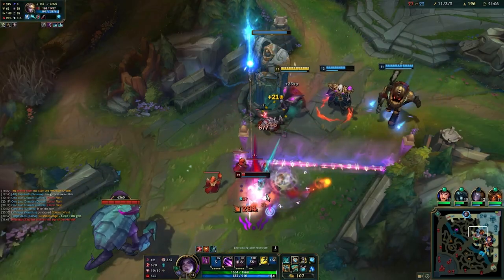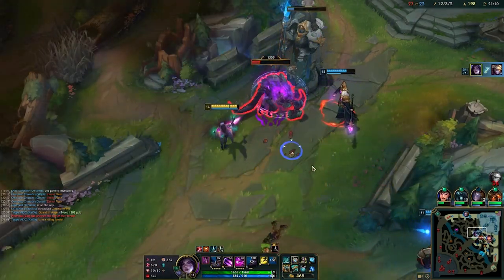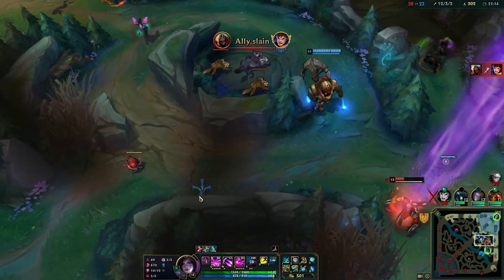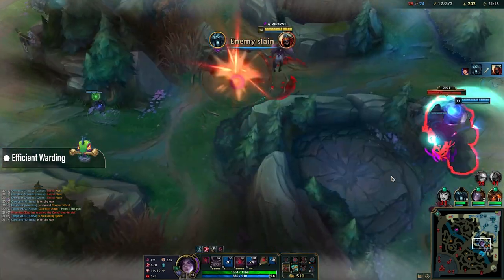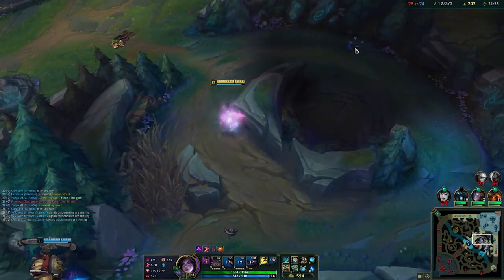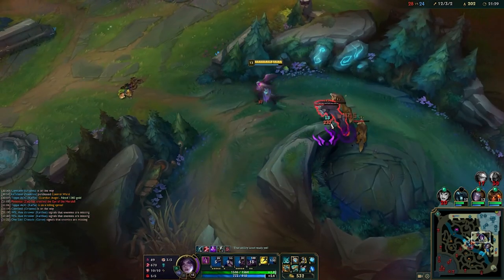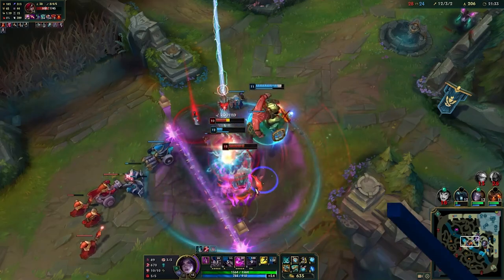Before we get into the juicy details, I just want to explain what the point of this video is. I can't tell you exactly where to put your wards due to the fact that every game has different variables. Instead, I'll give you an overall understanding of how you can use your wards efficiently by explaining what concepts I go through when deciding where and when to put a ward. I'll try to create a flow going from early game to mid to late, so if you feel like you already have a certain part of the game under control you can always skip to the other parts by the timestamps.